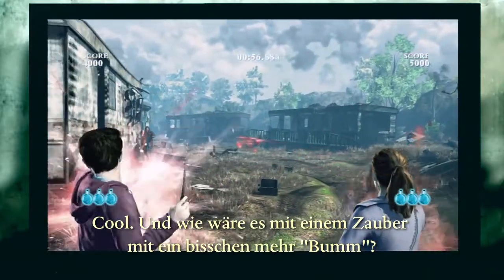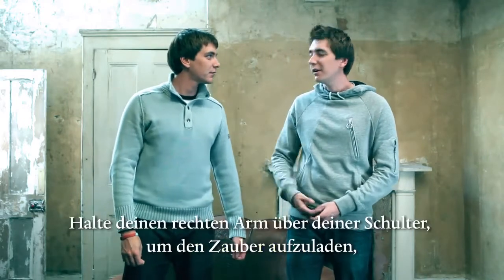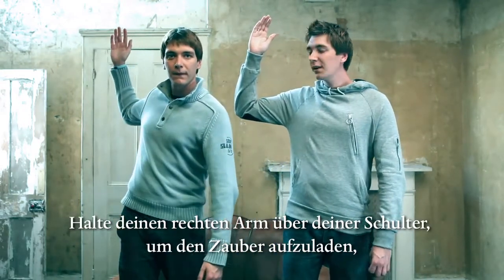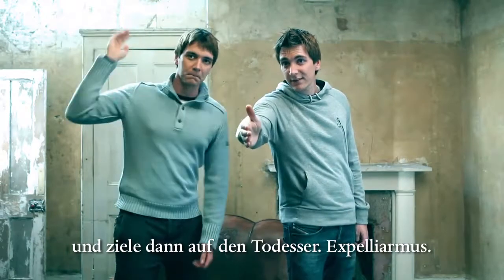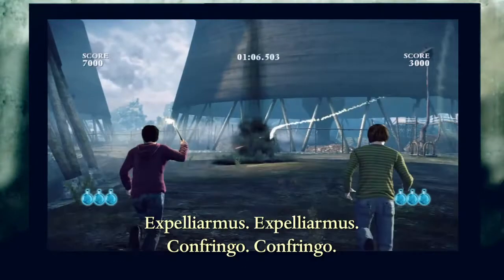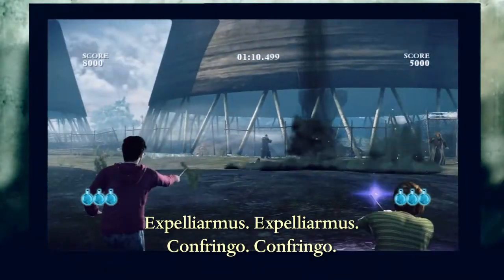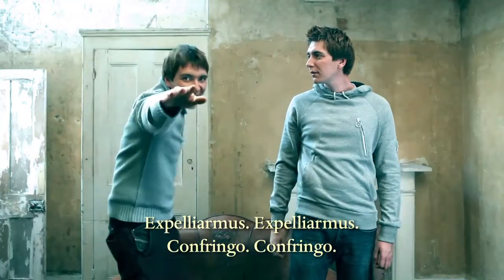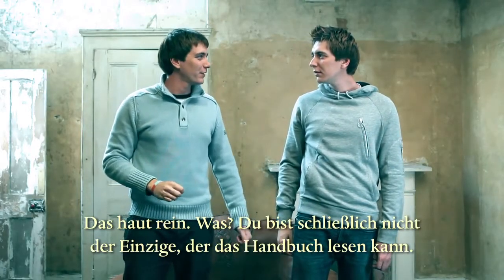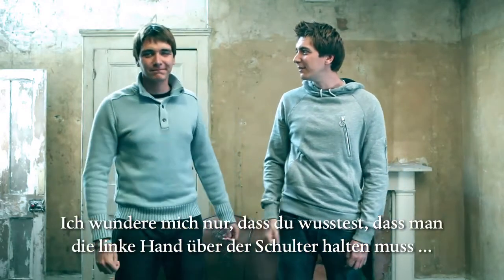And what about a spell with a bit of a bang? What about Harry Potter's signature spell — Expelliarmus. Hold your right hand above your shoulder to charge the spell, then aim at the Death Eater. Expelliarmus! Confringo! That's what I call a bang. I'm just surprised you knew you have to keep your left hand above your shoulder. It had a picture.